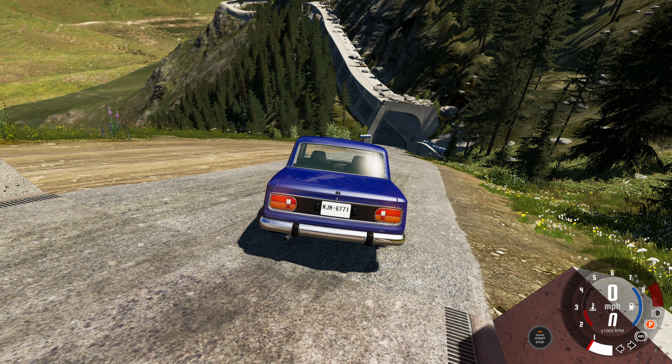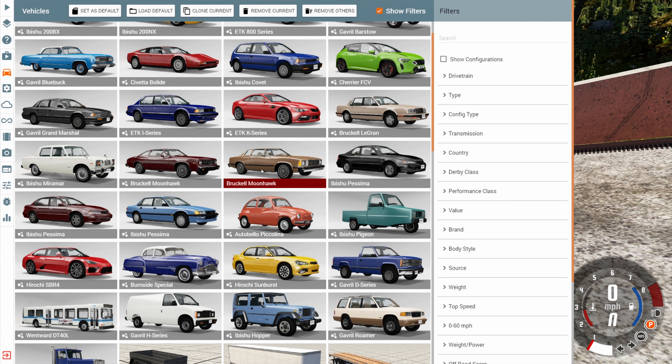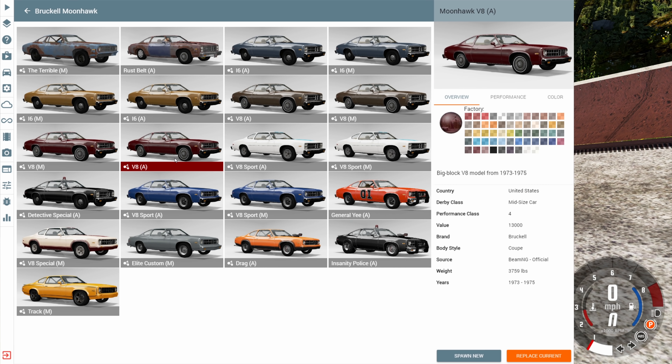We ended the last video with the Miramar, so the next one we're going to do is the Moonhawk. On the normal Moonhawk there aren't too many options — we've got the Rust Belt, the General Yee, and the Insanity Police. These two names are a very hard choice: which do you want? General Yee or Insanity Police? I'm doing Insanity Police. I'm like inferno-copping this thing. This is just straight up a drag car with some police attachments — it has a siren and the horn and all that, but this is just a drag car in disguise. You ain't fooling nobody.